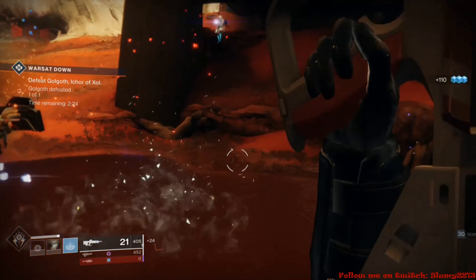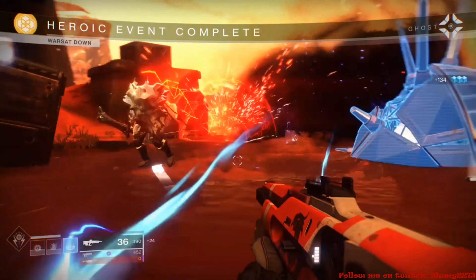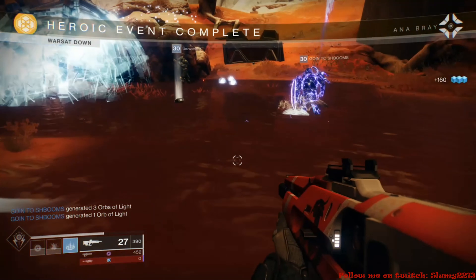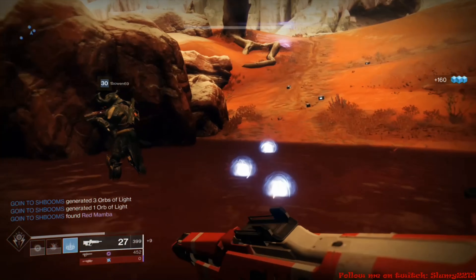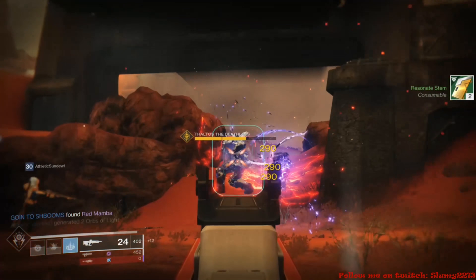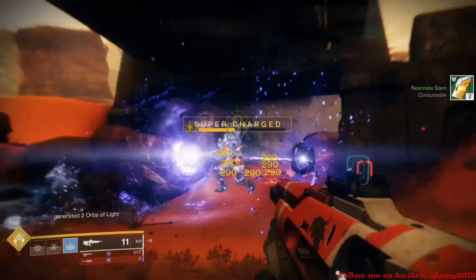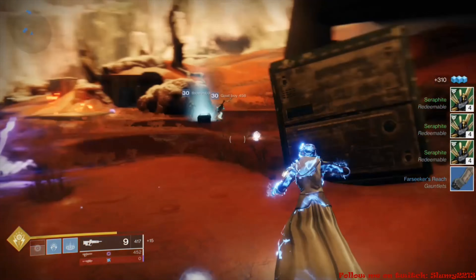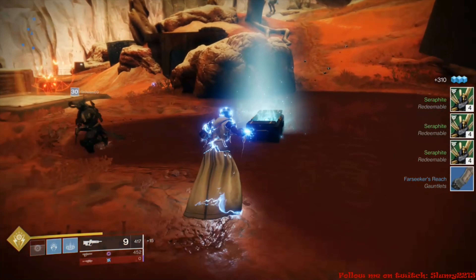So now you've got your ghost activated, your Fireteam Medallion active, you're getting XP from heroic public events, and you're getting XP from patrol missions simultaneously. That's a lot of XP stacking, and you'll be well on your way to level 50 really quickly.